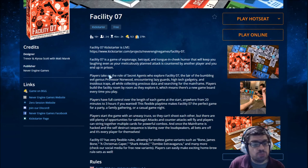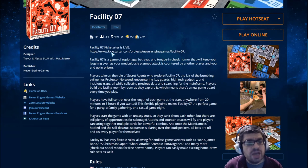Facility 07 seems to support 2 to 6 players, it's for ages 16 and up, and the average playtime is 45 minutes to 2 hours. The Kickstarter says: Facility 07 is a game of espionage, betrayal, and tongue-in-cheek humor that will keep you laughing, even as your meticulously planned attack is countered by another player and you end up in prison. Sounds fun.